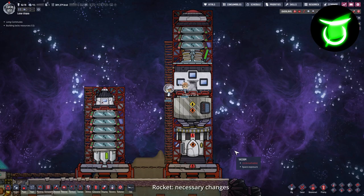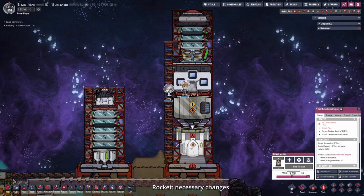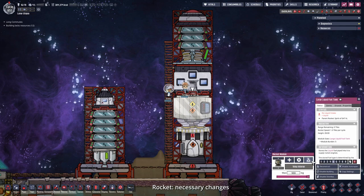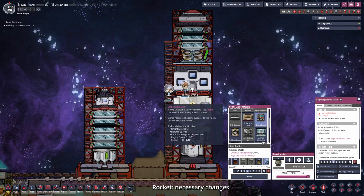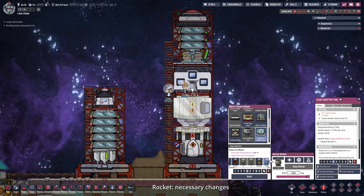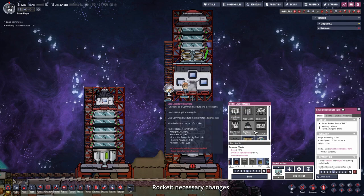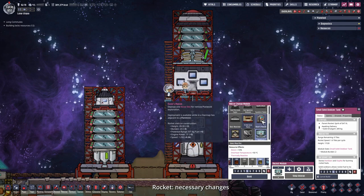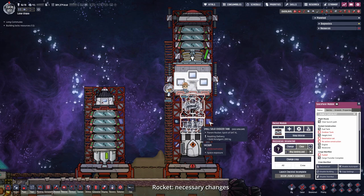I want to start out by addressing some comments from the comment section. For this rocket we don't really need a large liquid fuel tank because we can already store 450 kilograms of liquid fuel inside our engine. We will be needing oxidizer, so we can swap the large liquid fuel tank for a small solid oxidizer tank - let's build that out of gold amalgam. We have space left so we can place down a rover or trailblazer module, made out of iron.